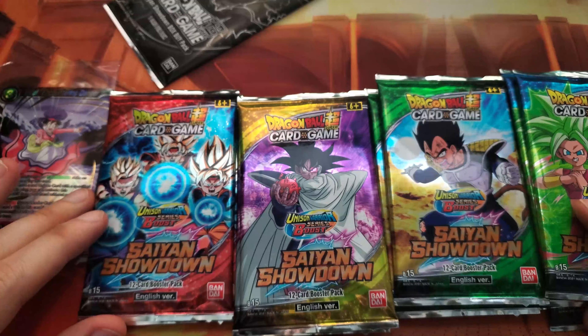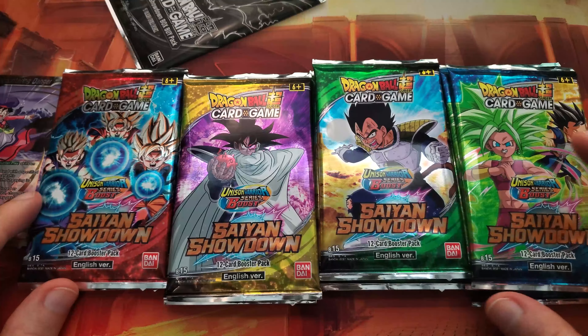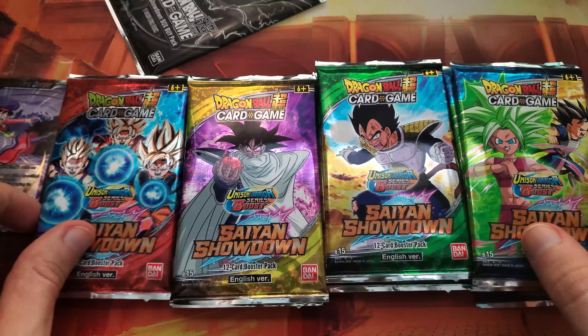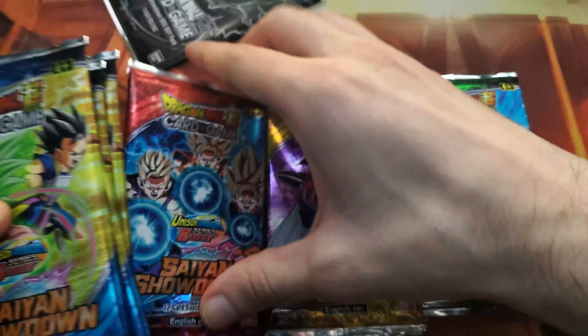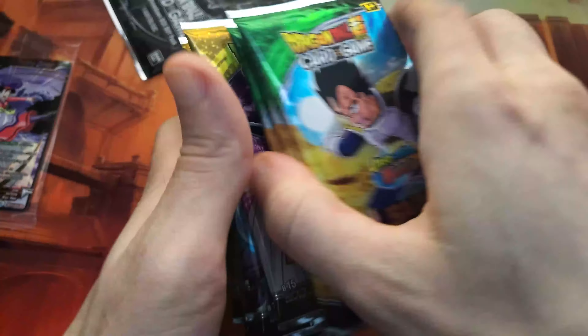We have an uneven amount — that could be a good sign. Usually when I have uneven amounts, we're either getting a god pack or a secret rare, which would be amazing. We have four of those packs so let's save those for last, because that's probably where our hit's going to be — or our extra special hit, if we're getting one.